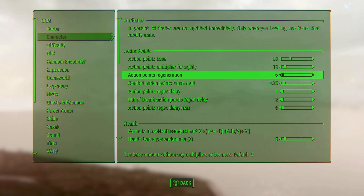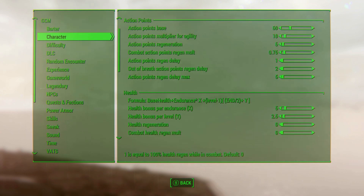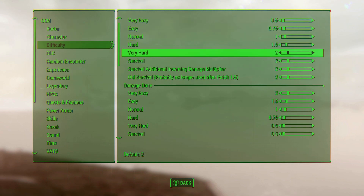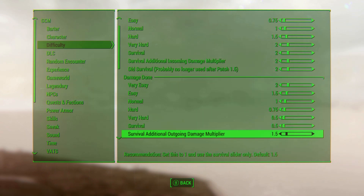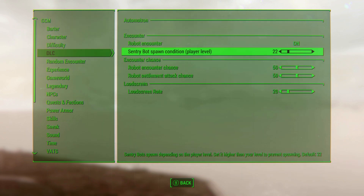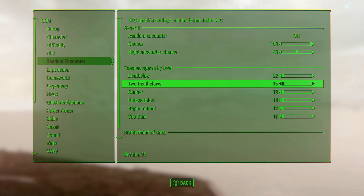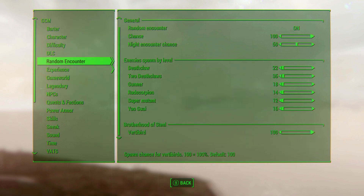Adjust barter, selling and buying options, adjust character attributes and formulas. Or change settings of DLCs, like robot encounters from Automatron. Or adjust the values of different difficulty settings, or the experience gain from different activities and so on. The list of available settings is really long and elaborate. Check the mod page for more info.